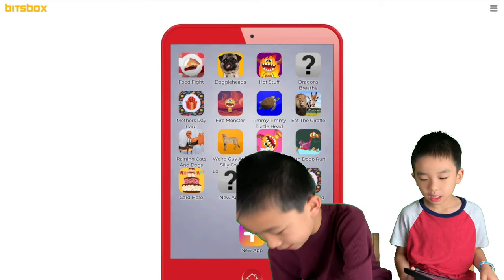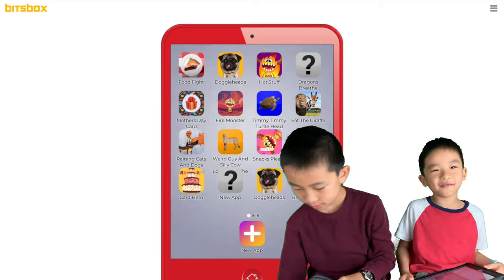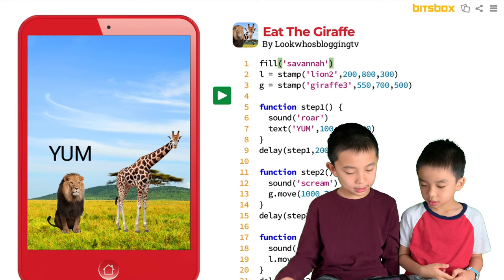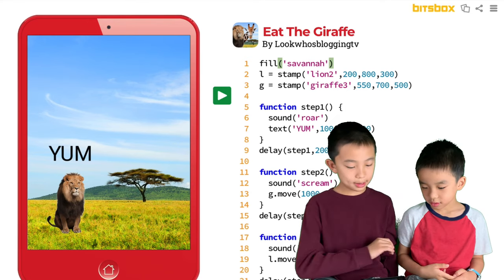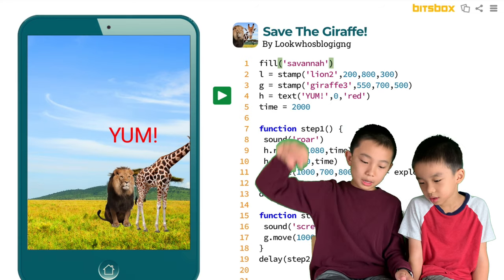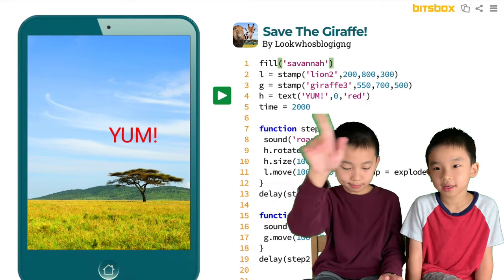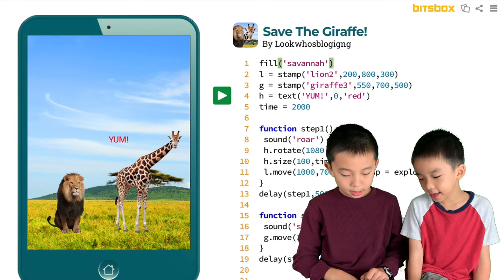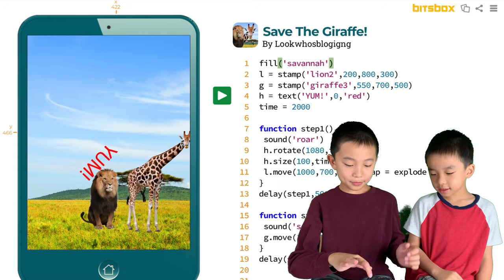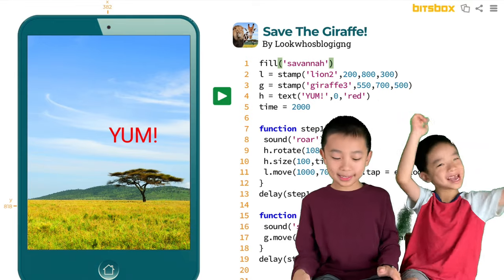Now it is Brother's turn for the next app, Eat You Up. This one is the first one that introduces the function. Yum appears, and then you wait for a bit, then finally the giraffe runs away and the lion chases after. Now mine — I made the yum red instead of black, and it spins in the beginning before it appears. You can also tap the giraffe to make it dance because, haha, it's about to get eaten. And if you tap the lion, it will explode so the giraffe is safe!